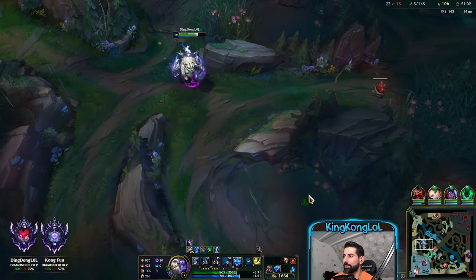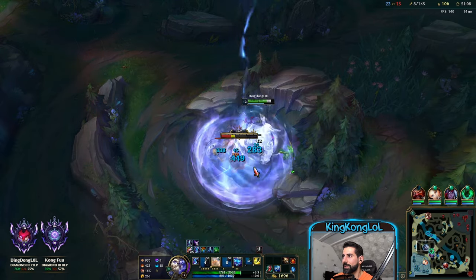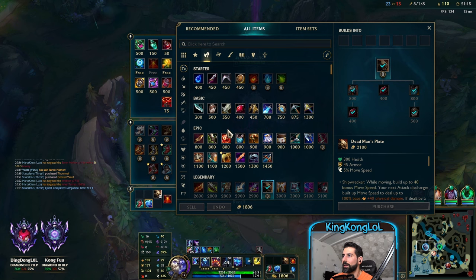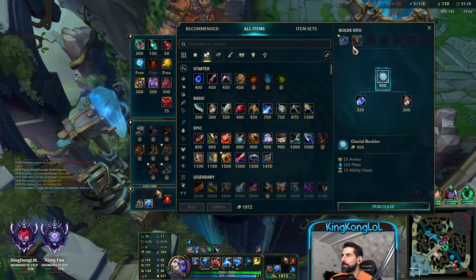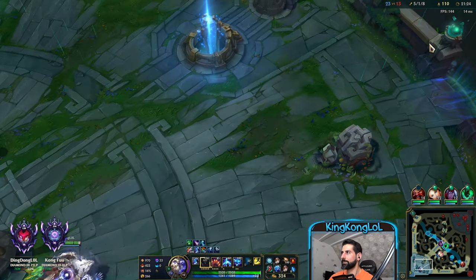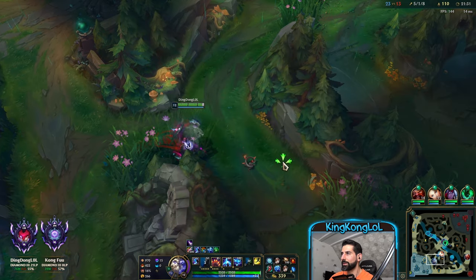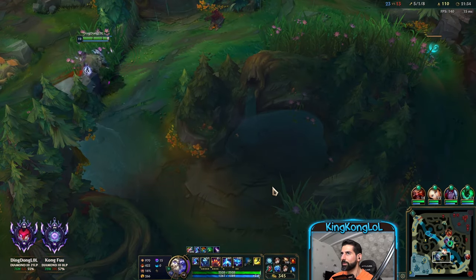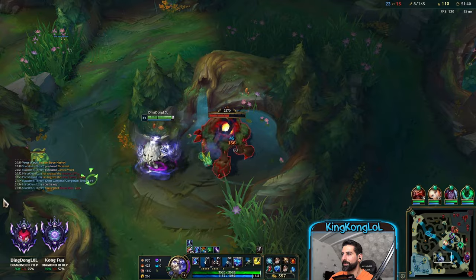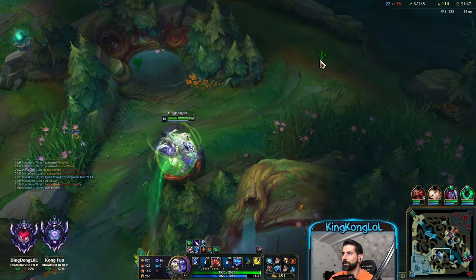Usually I go for Force of Nature, but this game we don't have to. We can go for Frozen Heart instead because I like to have movement speed items so I can catch people. Frozen Heart is really good against these people because they have a lot of auto attackers. Also Plated Steelcaps are really good here, but I like to have Ability Haste on Volibear. Right now we have 50 Ability Haste — Volibear without any Ability Haste is really bad to play, really terrible.